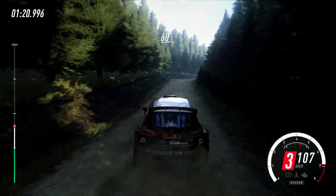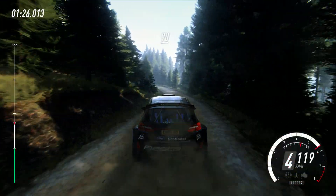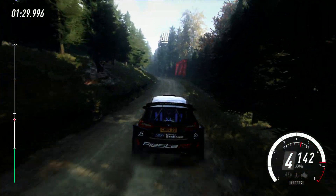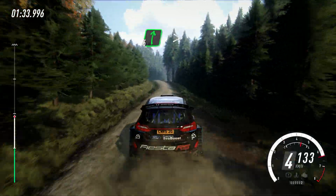Rock outside, 60. Keep left of a small crest into 3 left over dip. 90, 30. 3 left long, don't cut, rocks inside. 80, over bumpy crests. Short 6 left into 6 right tightens. 4 over crest, very long.